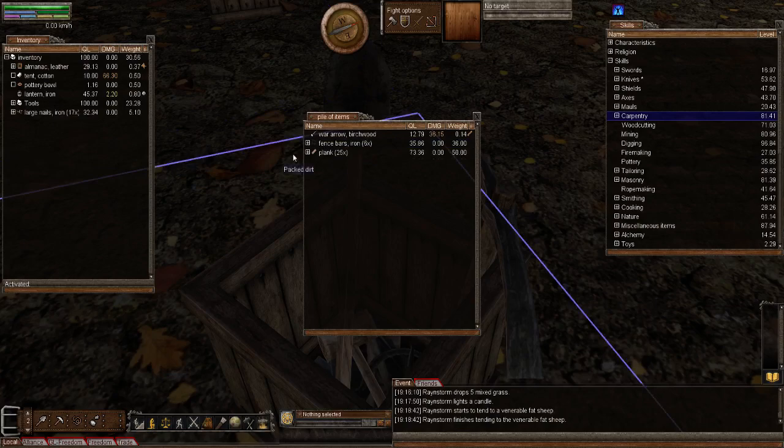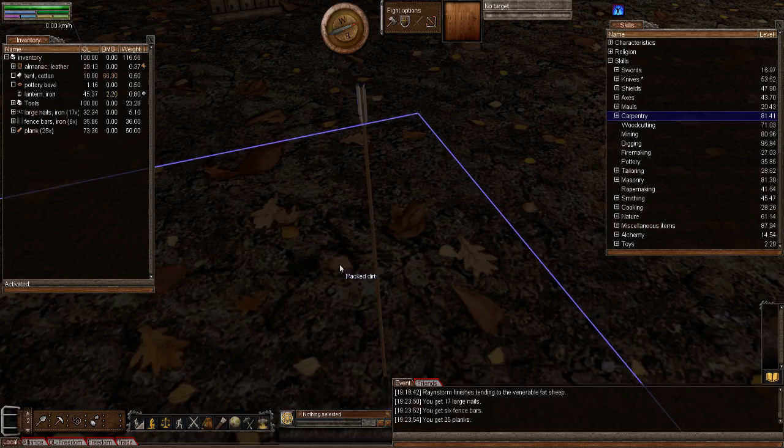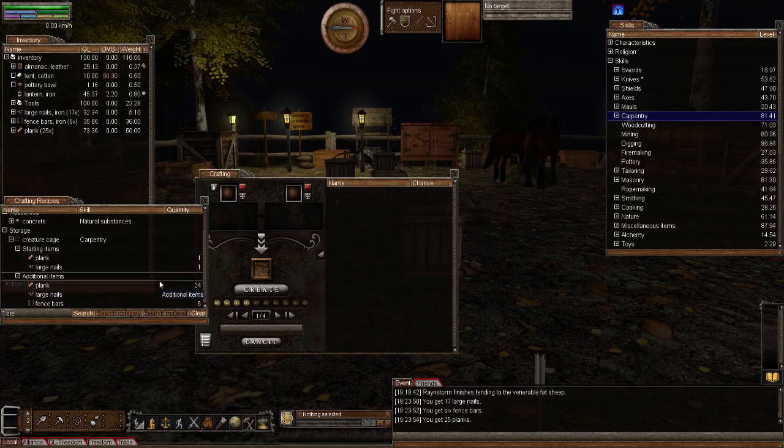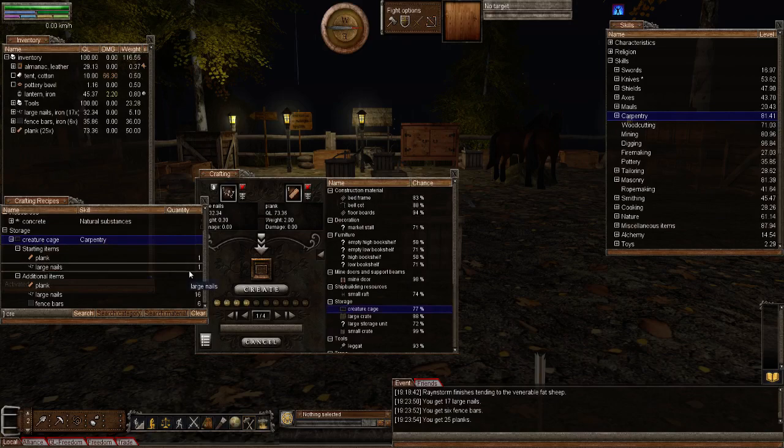Let's grab all of this. Okay, now I'm going to use the crafting window. In here you just type CRE, which is for creature, and it will bring up your creature transporter and the creature cage. That's the one we're looking at. If I expand this down you'll see the components I've listed: 25 planks, 17 large nails and 6 fence bars. I'm going to add that to the crafting window. You can see a 77% chance of me doing this, so let's create.